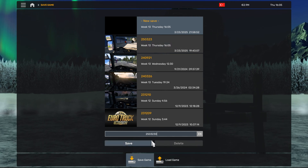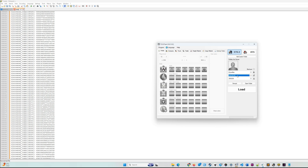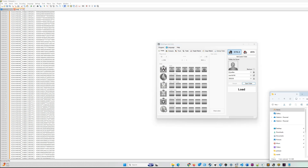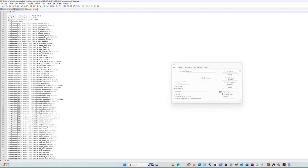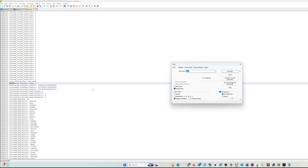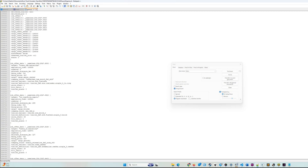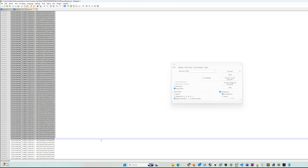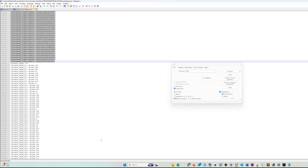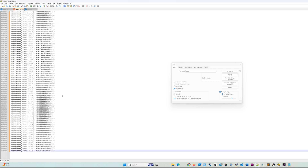Now let's go to the second profile, Romania Extended, and do the same. Copy the discovered item strings up to our ready file.